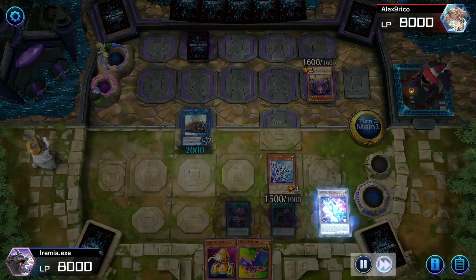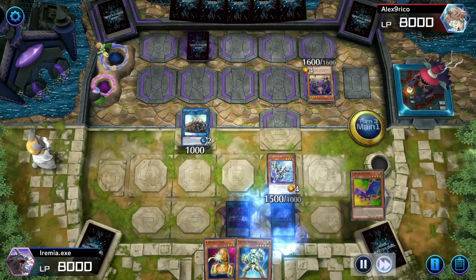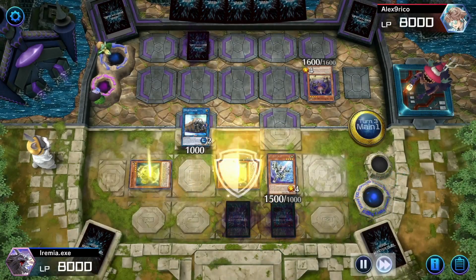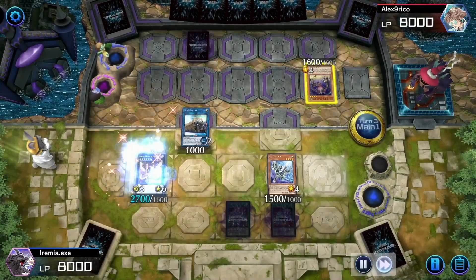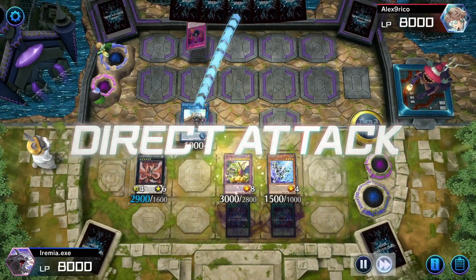We go Carrier up to Orbital into Galaxy Soldier so we can pitch our ABC parts, and then get up to Nova and Infinity. We eat their Duzza, then summon our ABC Dragon Buster and swing in.